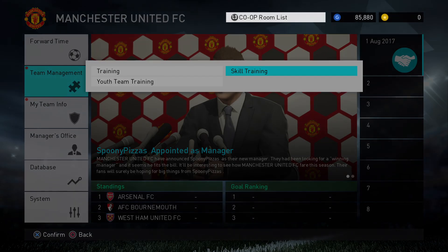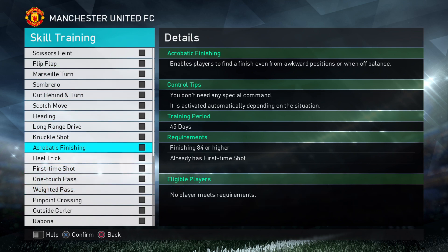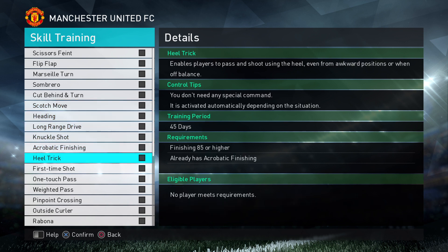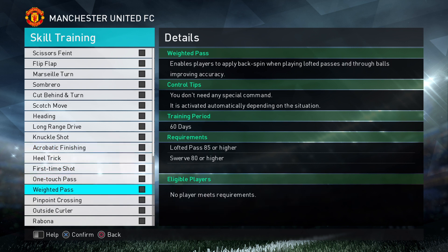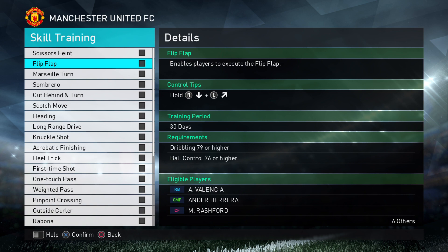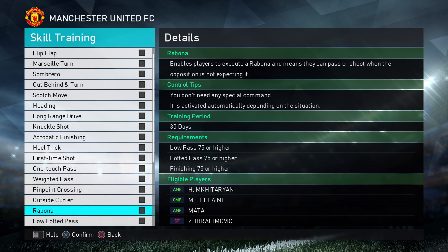Next one is skill training. Hop into that and assign one of these. I tend to skip the skill moves section and check to see if anyone needs knuckle shot. Some of the more important ones: one touch pass, weighted pass, pinpoint crossing maybe. Not for Pogba in my opinion — you can have more skill moves added. But knuckle shot is something I quite enjoy, or maybe you enjoy doing Rabonas with Mkhitaryan. You can assign it to the eligible player.